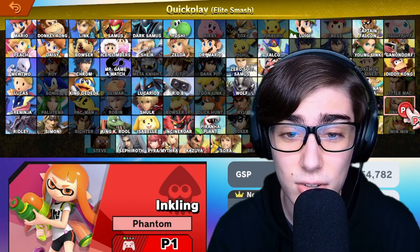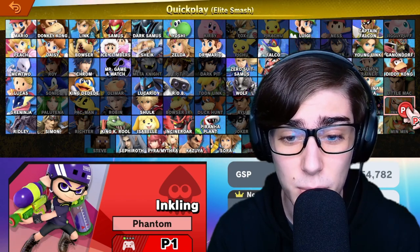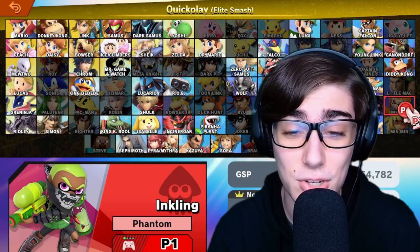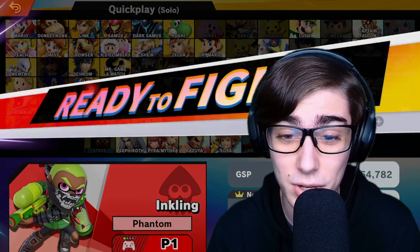Inkling's a pretty interesting character, pretty broken at the start of Ultimate but now it's a little bit interesting. This purple skin I used to use a lot is pretty cool, but look at this — the green skin has the Skull Mask. That's just a signature Phantom thing right here. We love rocking the Skull Mask, and I definitely want to use this Inkling skin because it is definitely the coolest one by far.